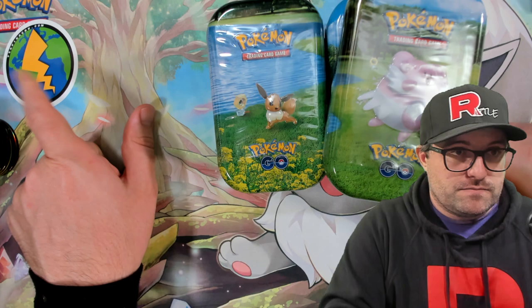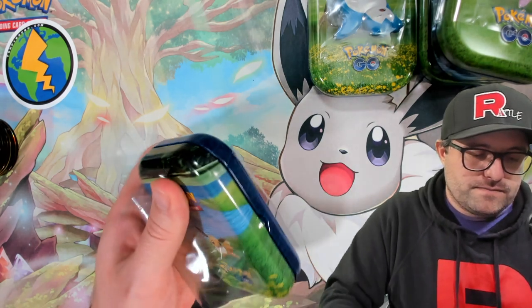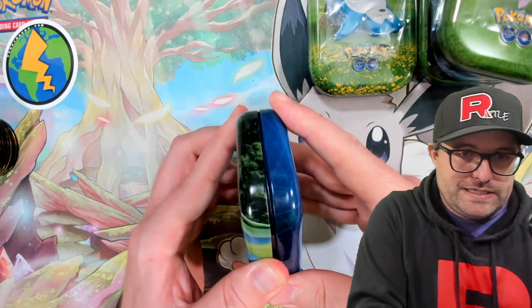Use code RATTLE10 at PSAPikachu.com for 10% off anything on the main page — save yourself some bucks. Great spot for pre-orders, all the up-and-coming product and everything else, some sweet deals on there.